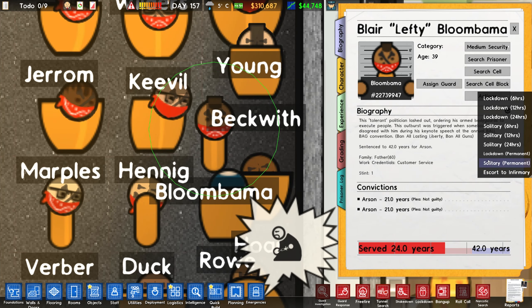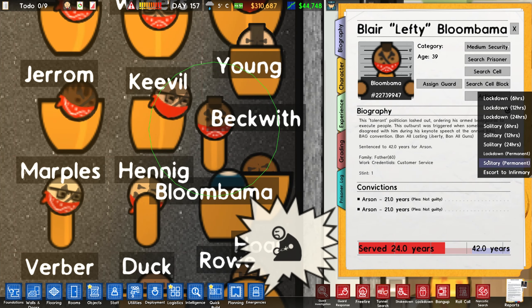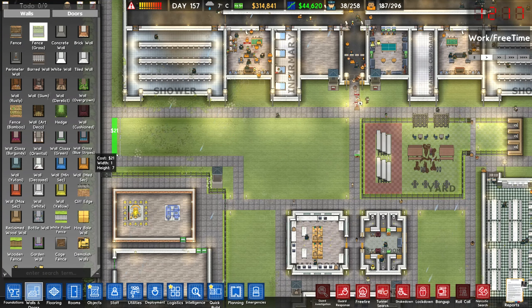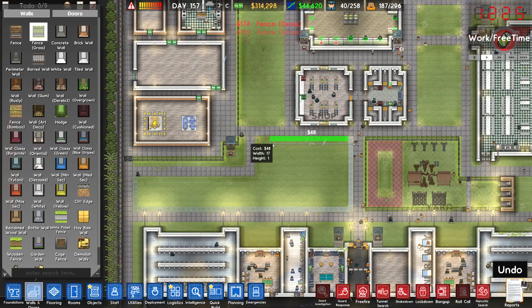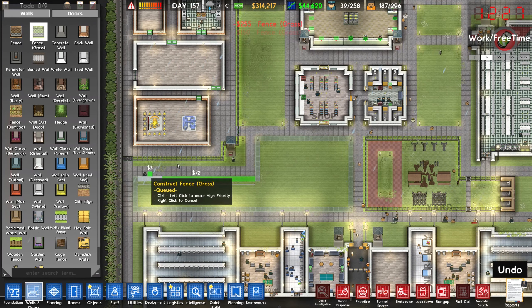One way to help keep this place okay is by building another yard. I don't think it would be a bad idea to get a second one up here and a second one down here as well, because it means prisoners will have more options for exercise equipment. It means gangs will be spread out a little further across the different yards, and hopefully that results in them being more chill. This might not work at all, but I'm willing to give it a shot.